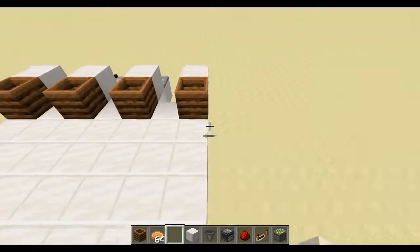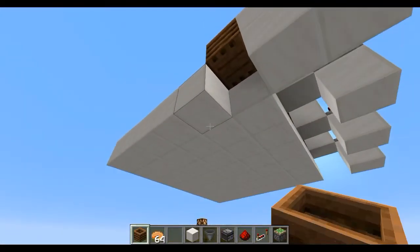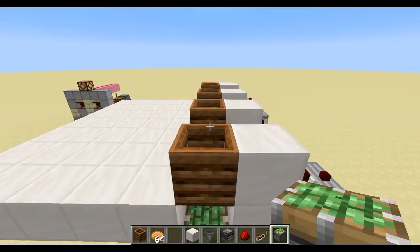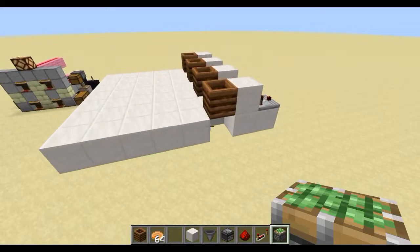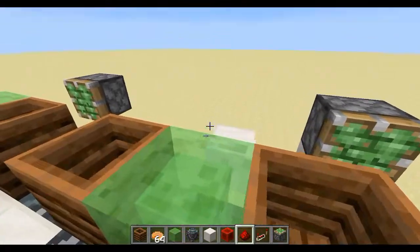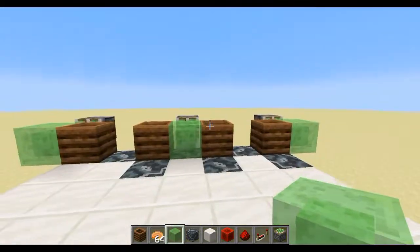The next thing I want to do is have a way to retract the item. Mumbo Jumbo faced the same issue — if I were to retract these down, the piston would be where the hopper goes. If I put a piston here to retract it and get a hopper to take items out, it wouldn't work because the piston is in the way. We're going to go with slime blocks — it's ugly and big, but it's the simplest solution.